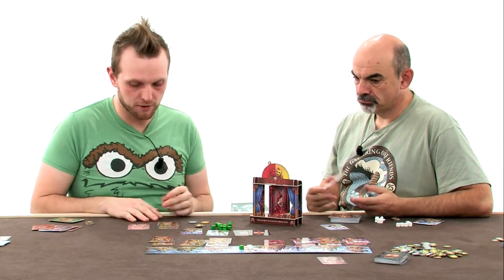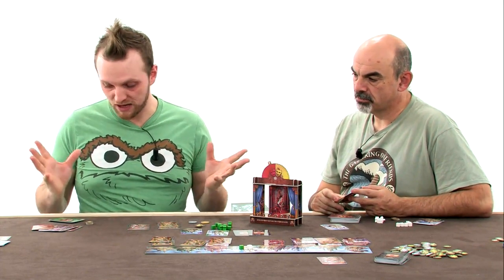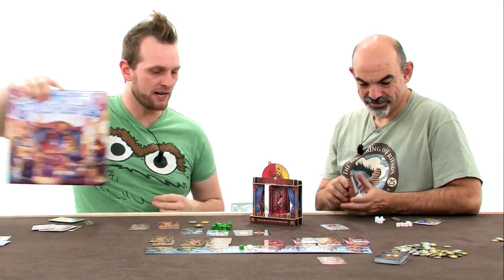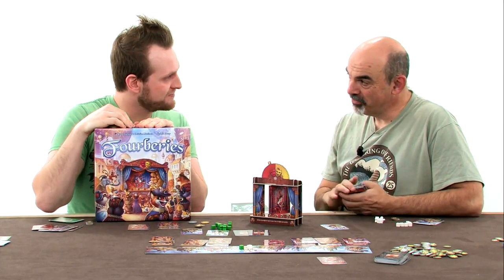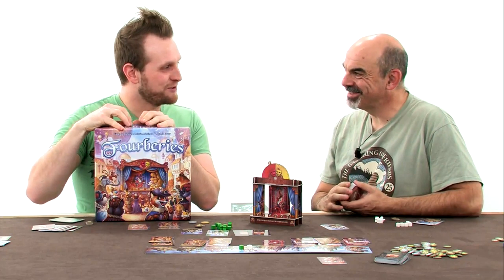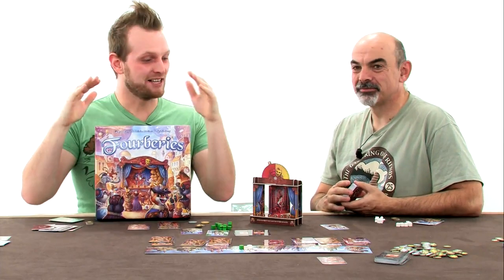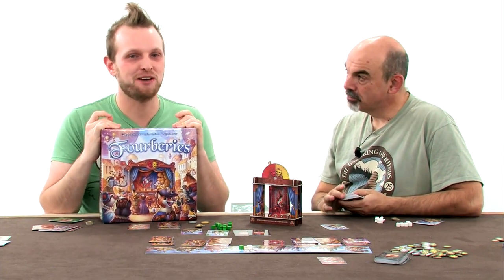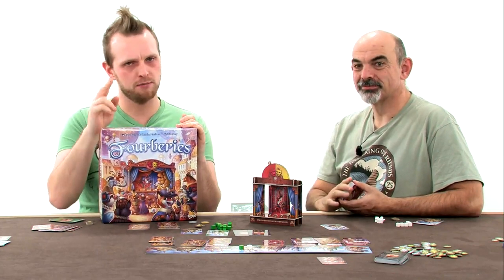Anything else we've missed? There's a lot of variety in the different powers that actors can have. Apart from that, we've covered the missions and I think we've covered everything. So that was the basic explanation for Histrio — a game by Bruno Catala and Christian Martinez, illustrated by Jeremy Fleury, published by Bombix, distributed by Asmodee. 40 euro, 40 minutes play time, for two to five people. We will be back momentarily with two extra players to have a quick game and see what we think.